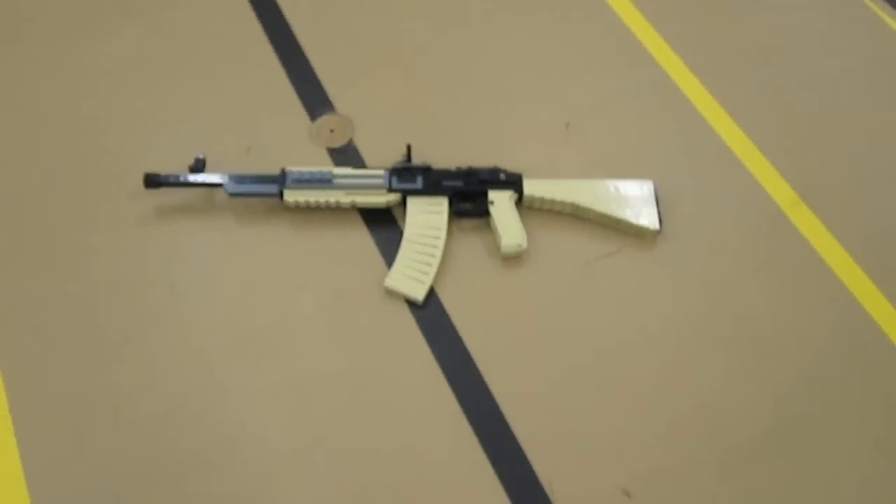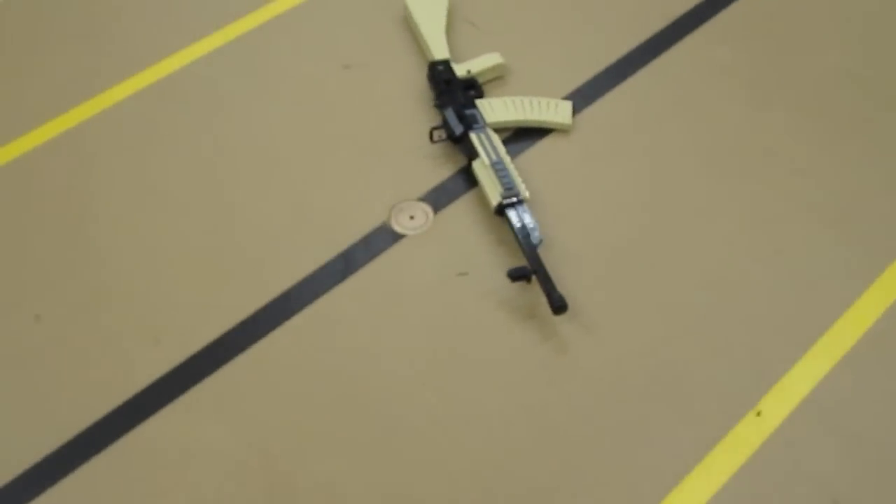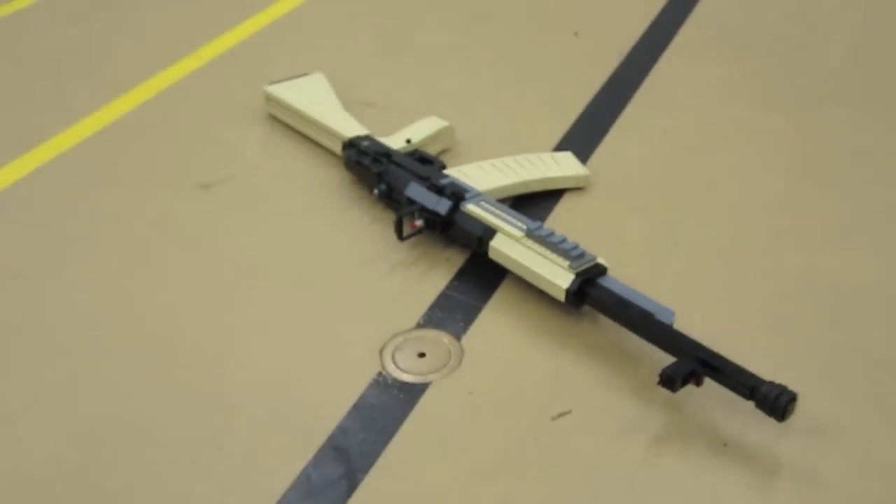The AN-94 — quite a cool assault rifle in Black Ops 2. It's also featured in the Zombies mode of Call of Duty Black Ops as well, and it's the go-to assault rifle for quite a lot of players.